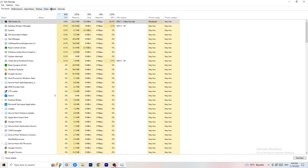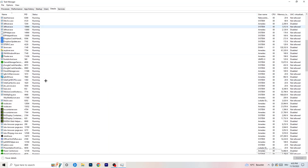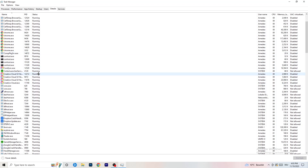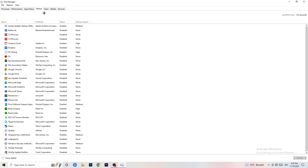Next, go to Details in the top left of Task Manager. Find your game in the list — my game isn't running right now so I'll demonstrate with Creative Cloud instead, but do it with your game. Right-click your game, go to Set Priority, and click either High or Above Normal. Check which one works better for your PC and stick with that option.